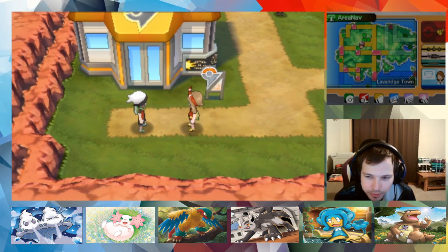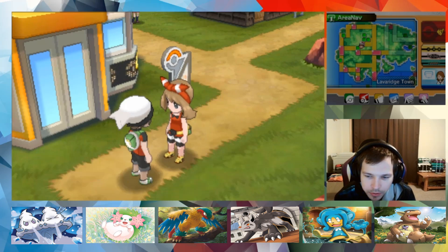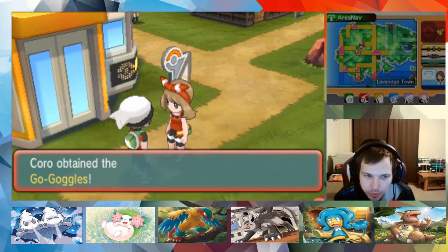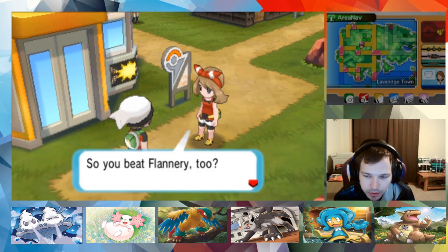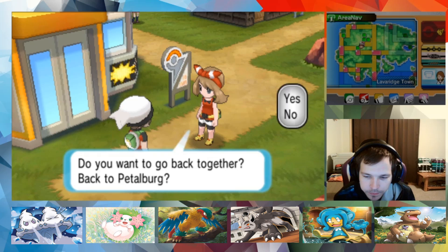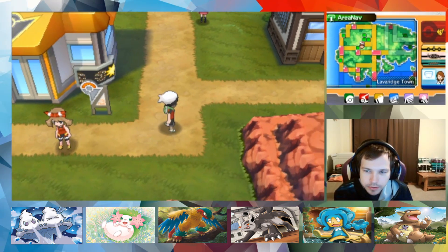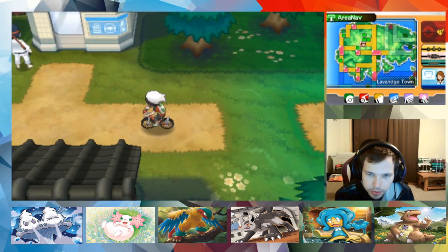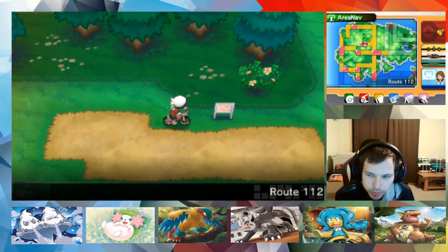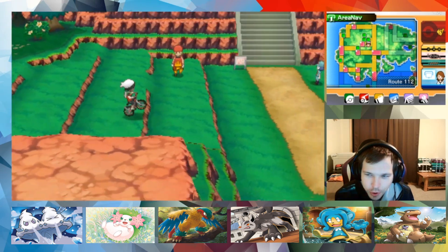Hello miss. I don't want to go back with you. I will take my Goggles though. I think she's gonna ask me to go back to Petalburg together - no, piss off, leave me alone. We want to go to the desert because now we can get an encounter and we can get the egg. Oh, we have this bike, nice.